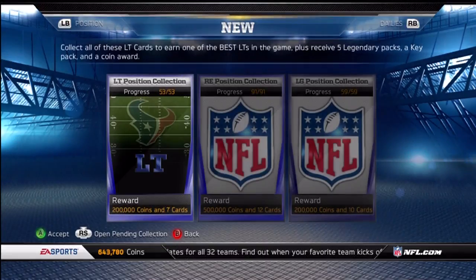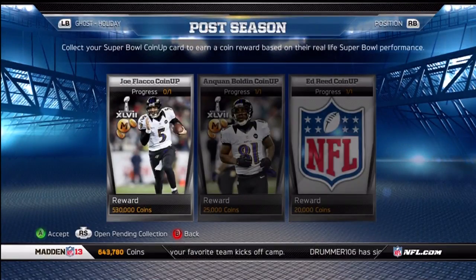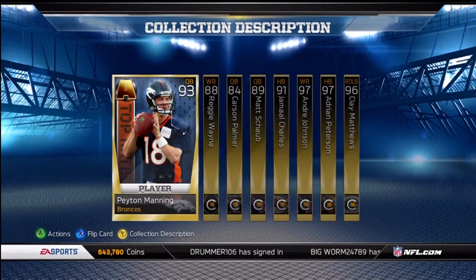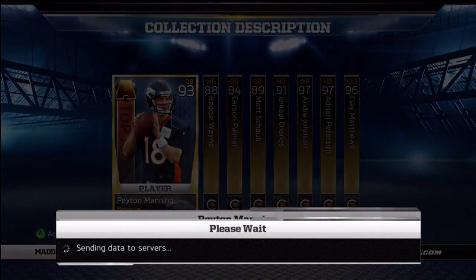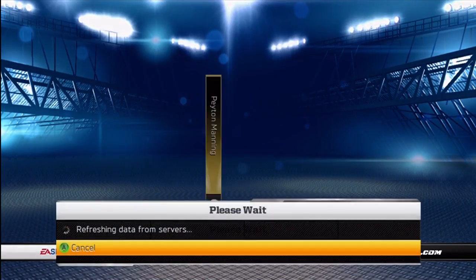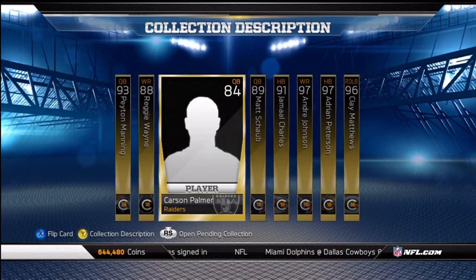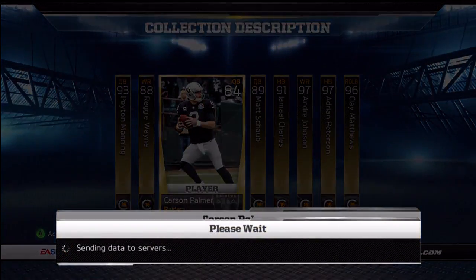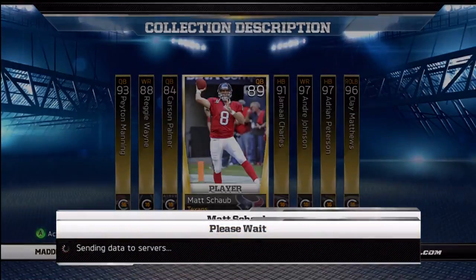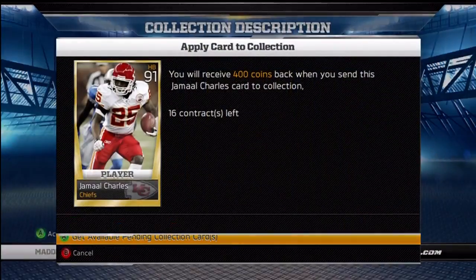So I have two collections to do for you guys here, which will net me a decent chunk of coins, and I won't be opening the legendary packs — that's why I'm kind of bundling this all into one video. For all these cards for this collection, I think it's the 2012 Comeback Players of the Year. This cost me 44,000 to do, and you get 50,000, plus a legendary pack, plus you get 2,000 for collecting all these cards. So I really paid 41,500, not too bad, and actually made 9k off this and got a free legendary pack.